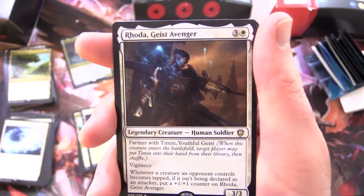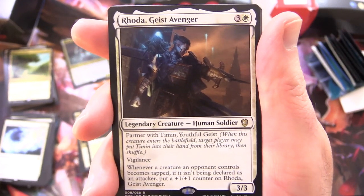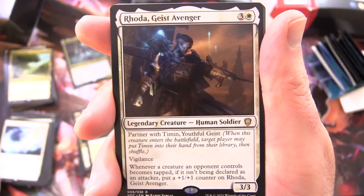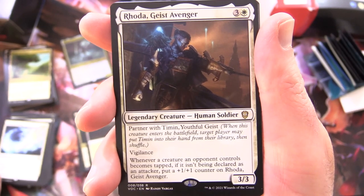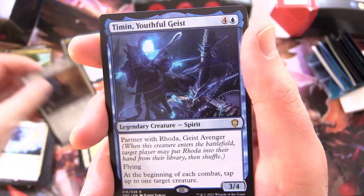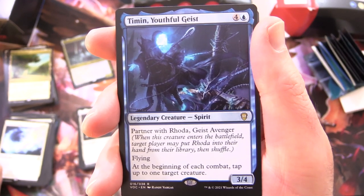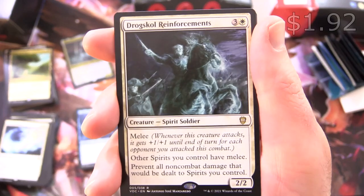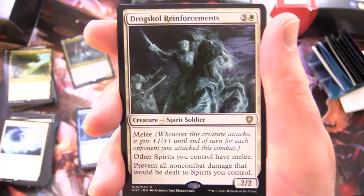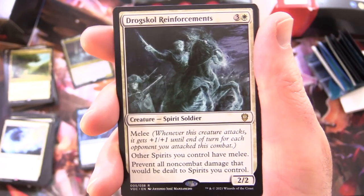And then we have a random Plains in the middle - not sure what's up with that. Rhoda, Geist Avenger - Legendary Creature Human Soldier, 3/4, partners with Timon Youthful Geist. Has vigilance, and whenever a creature an opponent controls becomes tapped if it isn't being declared as an attacker, put a +1/+1 counter on Rhoda. And there he is - Timon Youthful Geist - Creature Spirit, 3/4 for 5, partners with Rhoda, has flying; at the beginning of each combat, tap up to 1 target creature. Drogskull Reinforcements - Creature Spirit Soldier, 2/2 for 4 with melee: whenever this creature attacks it gets +1/+1 until end of turn for each opponent you attack this combat, and other spirits you control have melee. Prevent all non-combat damage that will be dealt to spirits you control - that's a pretty powerful ability.